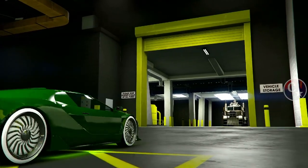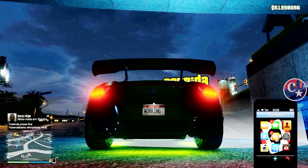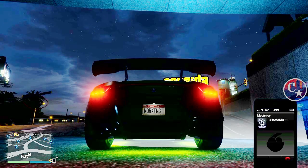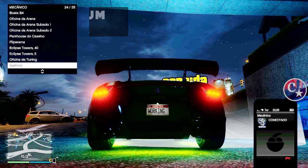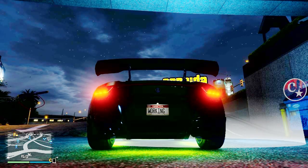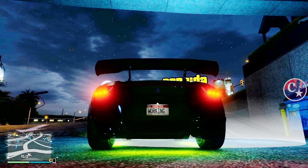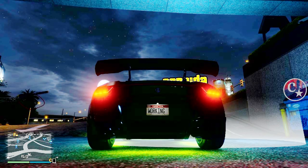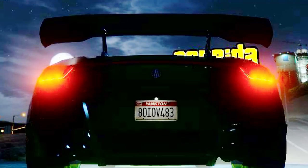E vamos sair da Arena. Chegando aqui fora, olha só a placa — 'Working'. Liga para o mecânico e solicite um veículo que você vai perder — indico um RH8, que eu tenho aqui dentro da oficina de tunagem. Solicitou? Aguarde 10 segundos e peça ao amigo para sair do carro. Assim que ele sair do carro, vocês vão ver que vai pegar a placa do RH8. Olha só — o amigo vai sair do carro e BAM! Pegou a placa do RH8 com placas limpas.